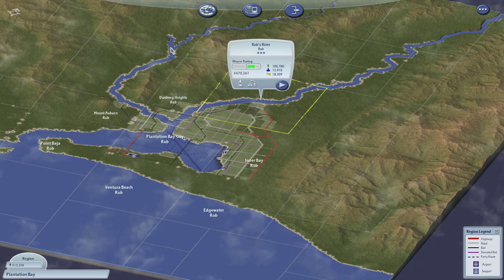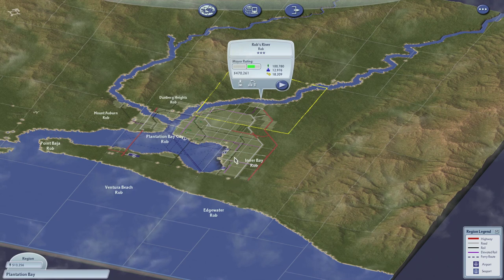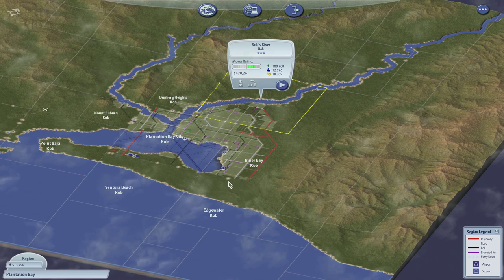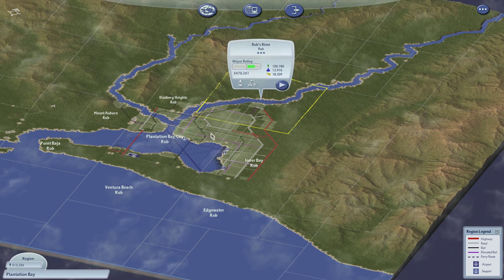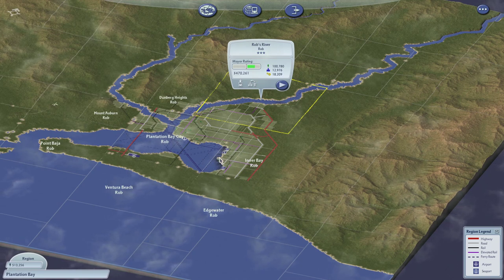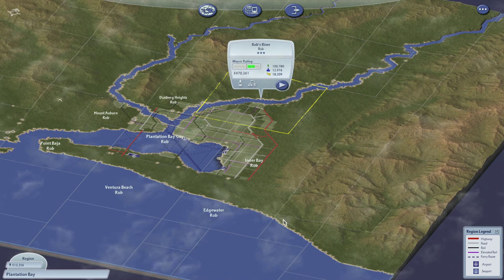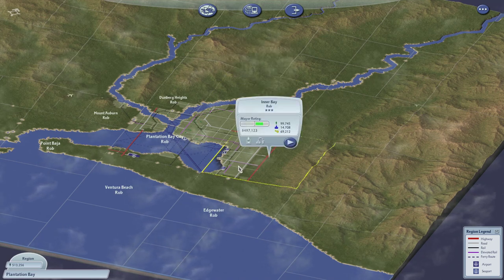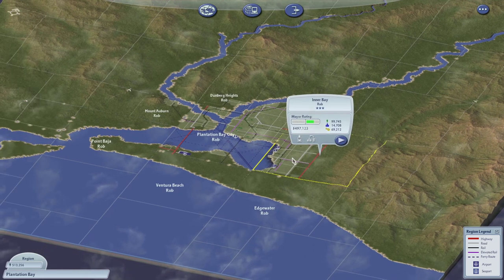It's the mechanics of the game — it's hard to simultaneously force industry to use the ports while also providing commercial connections using a road system. Often huge parts of the industrial area will use the road connections and not the ports, so the growable ports using the Functional Seaports mod won't grow because they won't hit their capacity. That's the limitation of the mod setup I have.